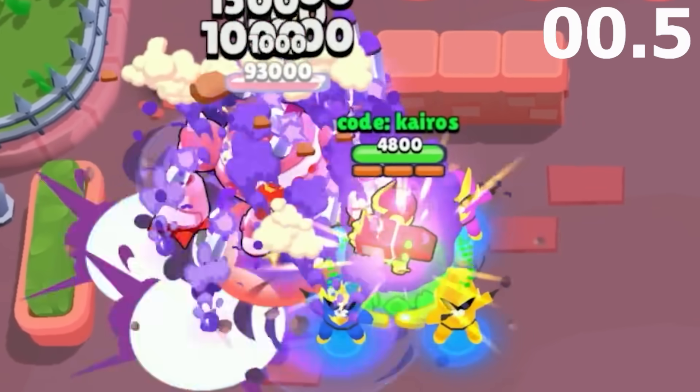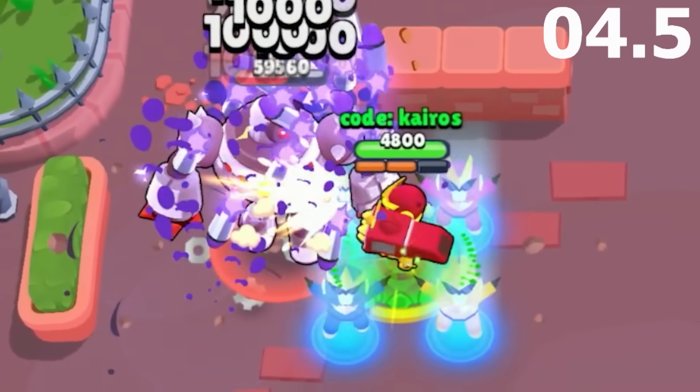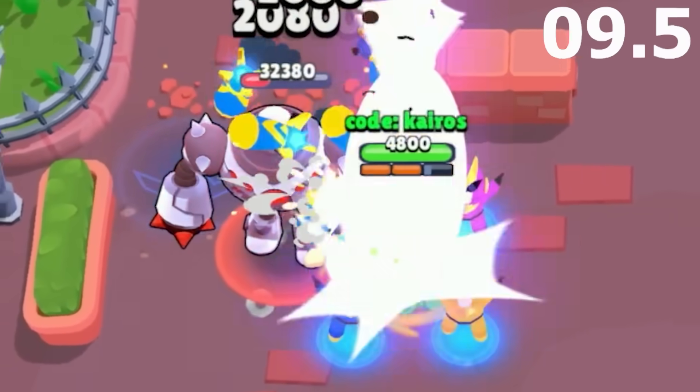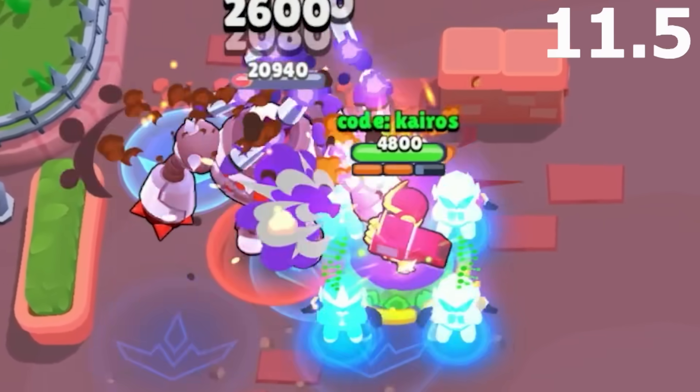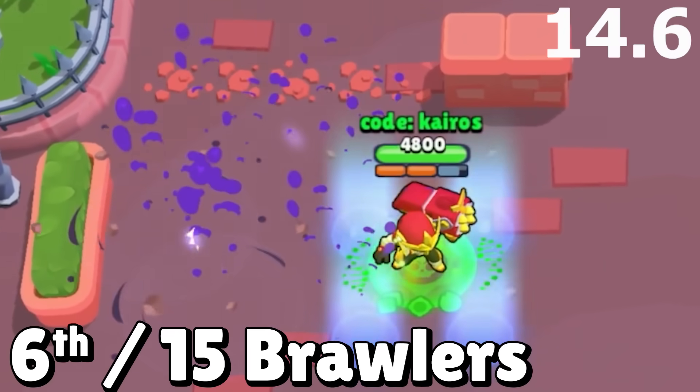Next we have Brock's mutation, which gives him an extra rocket right alongside each rocket he fires with his main attack. So even though his attacks deal double the damage, he still doesn't have enough time to fire them since he's always chaining his supers so fast. His new hypercharge makes things a little bit easier than before as well. He defeats the boss in 14.6 seconds and gets 6th place.